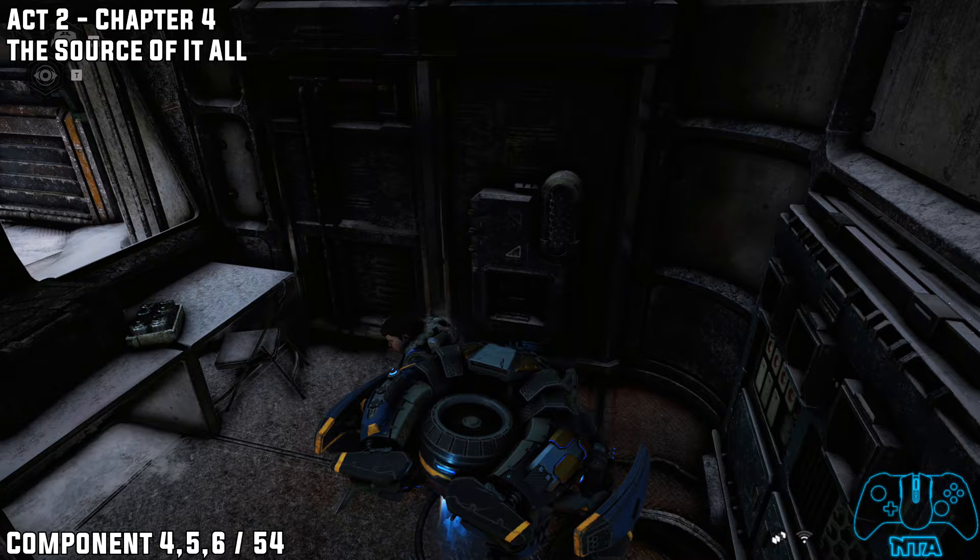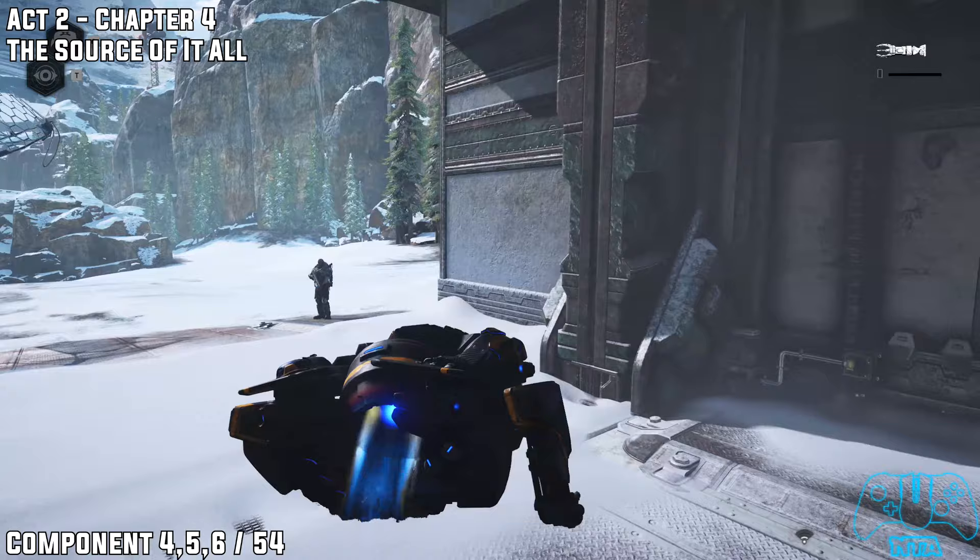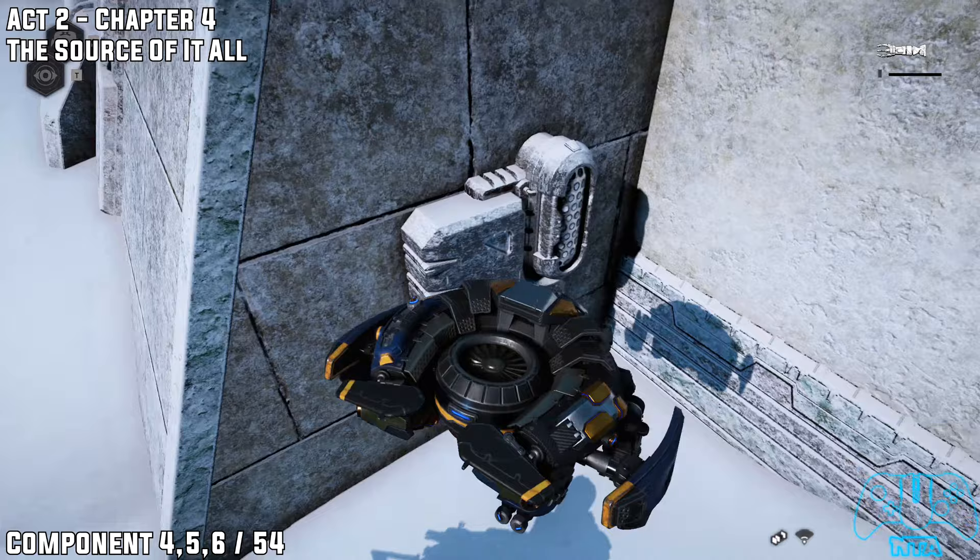Components four, five, and six. After you have defeated the Locusts ambush and all that, the hangar door will open or you have to unlock it. Once done, you will find another component compartment just to the right of the door as you leave.